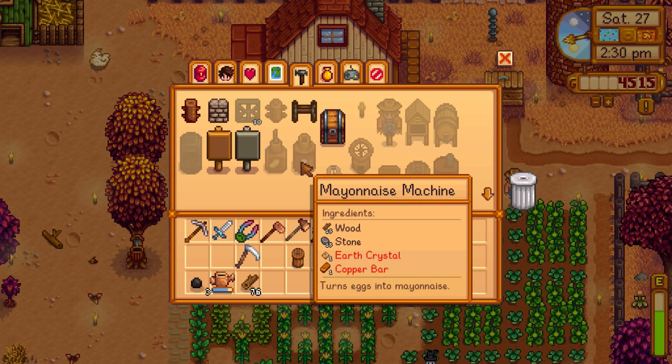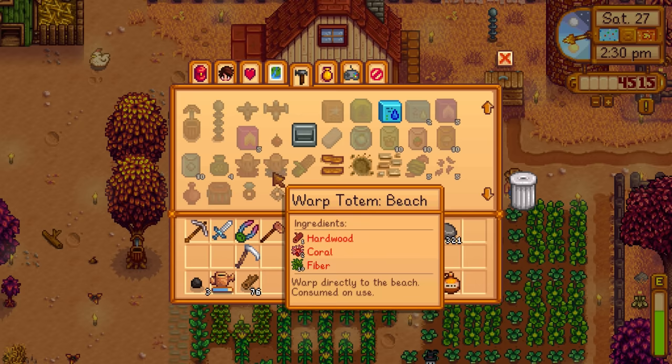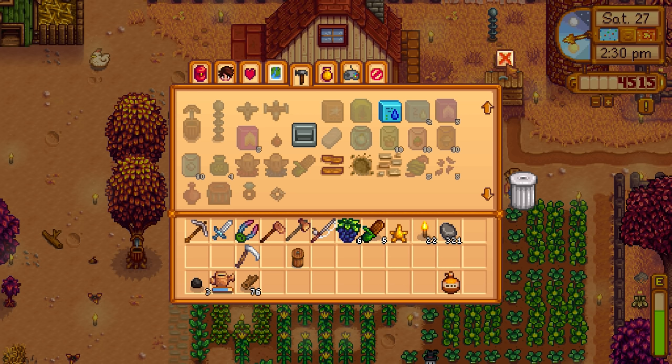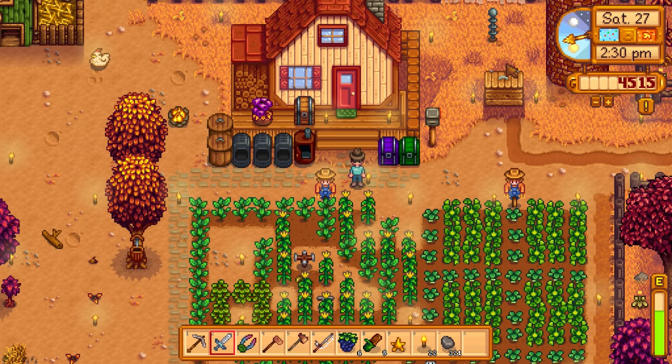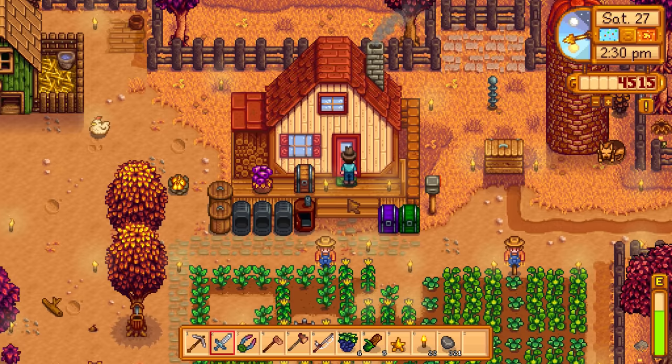We have 20 hardwood — that's for the oil maker. I don't know if I want to make that just yet. We already have the mayonnaise machine. For the cheese press, we'll have to wait until we get cows. I can also transmute. Speaking of iron, I want to upgrade my axe to an iron one or silver one. I might be able to sell some stuff real quick to get enough money for that. Let's definitely do that.